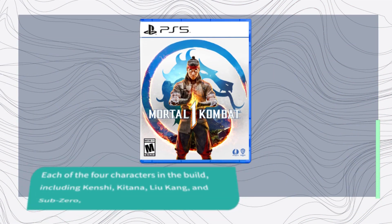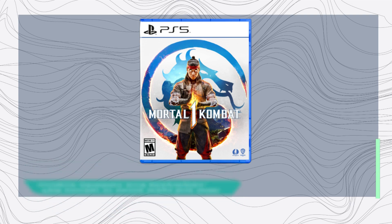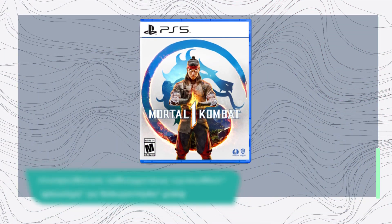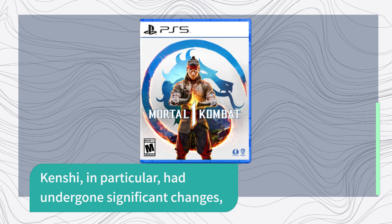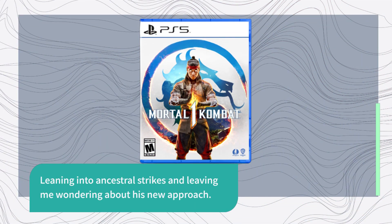Each of the four characters in the build — including Kenshi, Katana, Liu Kang, and Sub-Zero — felt similar in some ways but with unique abilities and playstyles. Kenshi, in particular, had undergone significant changes, leaning into ancestral strikes and leaving me wondering about his new approach.